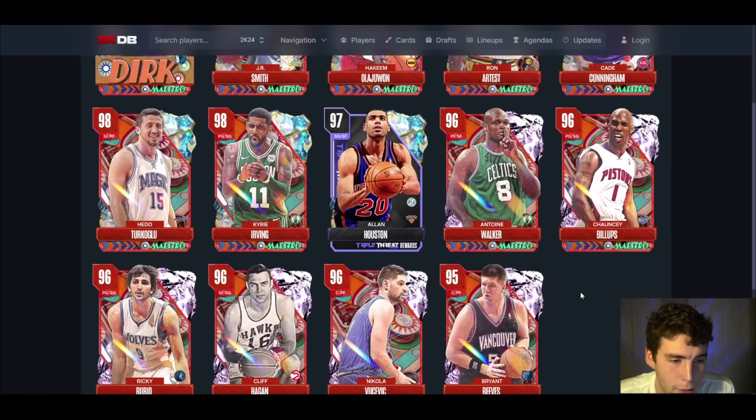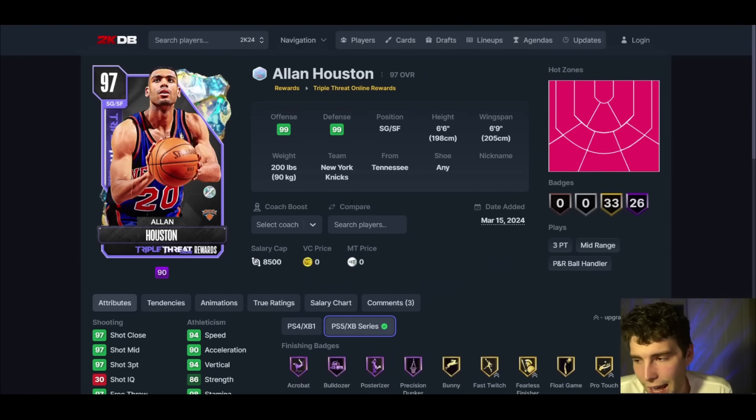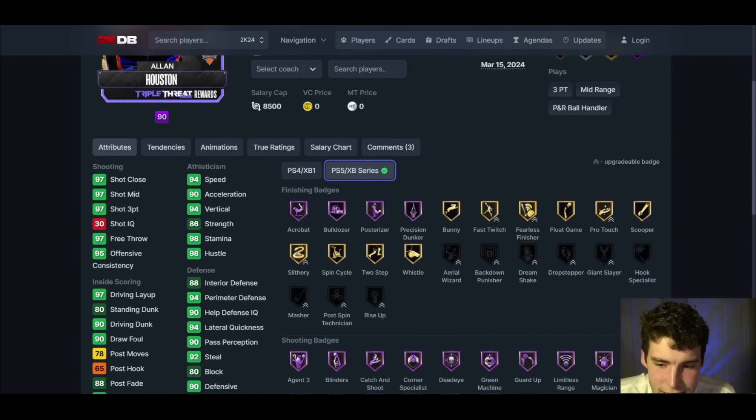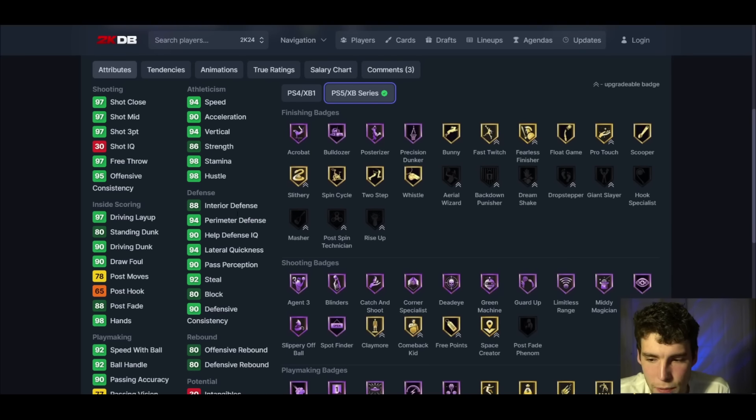Honestly, these pink diamonds stink — they absolutely stink. Vooch and Bryant Reeves are probably my two favorites, but are they worth the MT they're going for? No. Unless you gamble for them or get a free pack pull, that's the only way to really get opals and above. The cheapest decent pink diamond is Vooch or Bryant Reeves, and even them I'm not sure about.